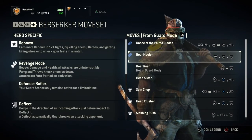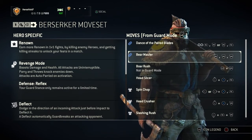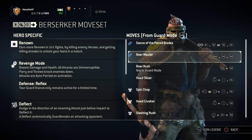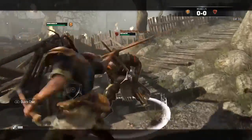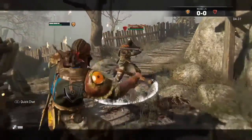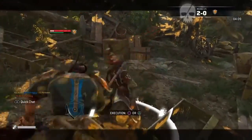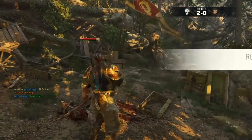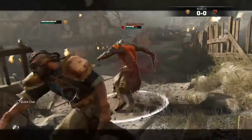Moving on to the Bear Mauler, which is the Berserker's 3-hit heavy attack combo. Honestly, I don't use this combo that much, just because I'm a fan of light attacks to initiate combos, but what I usually do is bait them into it by swinging in front of them and trying not to land my first hit, because they always come in to follow up and they always get smacked with the second two. This usually works for me — it's just I'm not a huge fan of this combo, but it's strong.